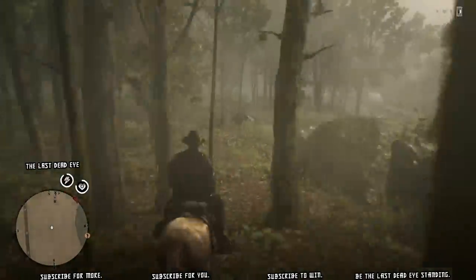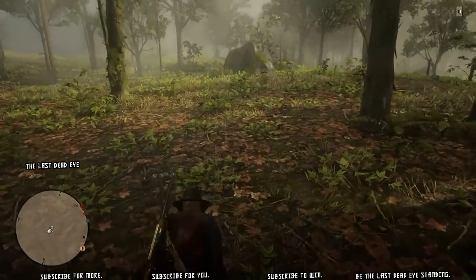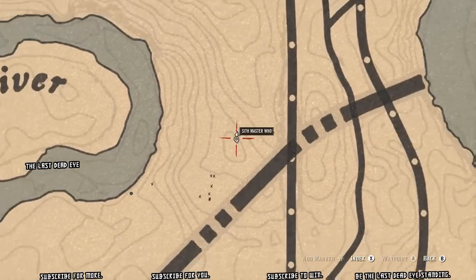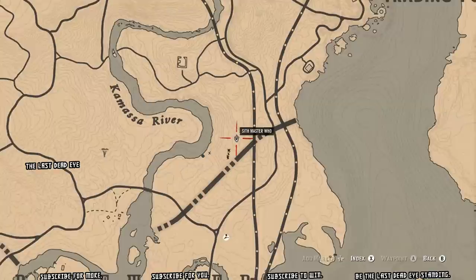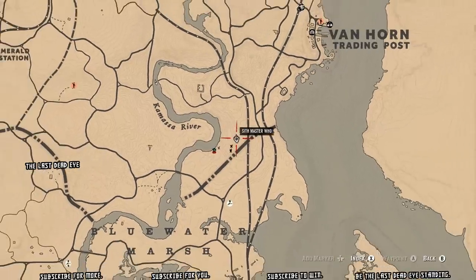Anyway, I'm coming from Van Horn — I was at the doctor in Valentine, so I sold the chanterelle that I had on me and then fast traveled to Van Horn. You can see here on the map where Van Horn is in relation to where the mushrooms are.